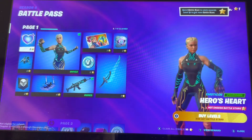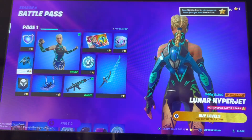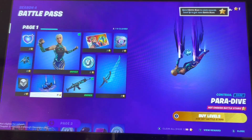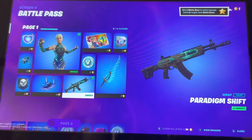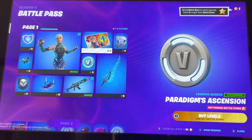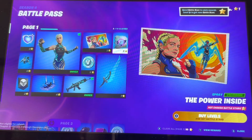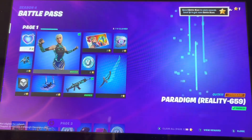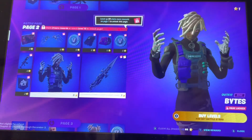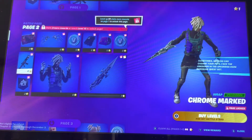We got Hero's Heart, we have Lunar Hyper Jetpack — I actually like that one. We have a banner icon, and it's Paradise — actually that's pretty cool. Paradigm Shift, Wonder Defender — paradigm's association — I get that. Then we get the power inside, that's pretty cool.